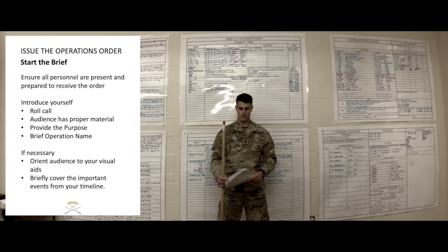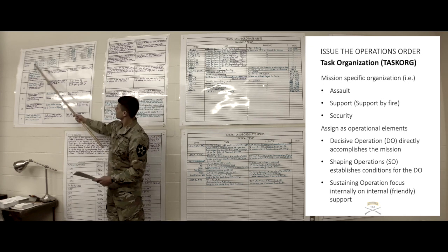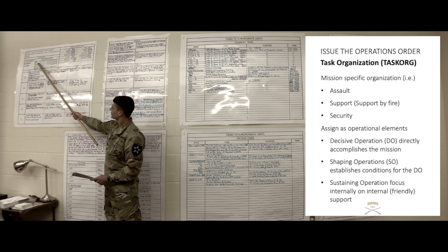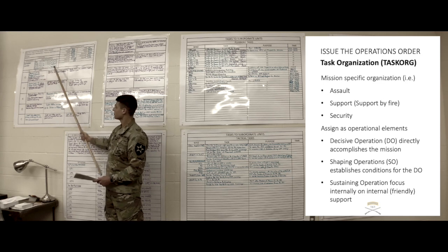This is Operations Order 18-005, Anthem Restoration. References will be Yakima Training Center Military Installation Map, 1-161 Operations Order 18-005 Patriotic Revival, and Apex Company Operations Order. Time zone used throughout this operation will be uniform. Task organization for 1st Platoon, Apex Company: Second Squad is the Decisive Operation, task as Assault 1 element. Third Squad is shaping operation 1, task as Assault 2 element. Weapons Squad is shaping operation 2, task as support. 1st Squad is shaping operation 3, task as security.